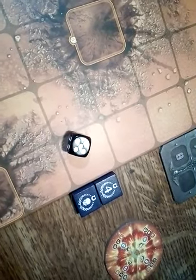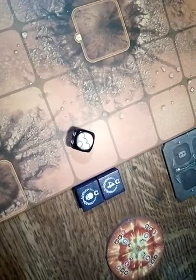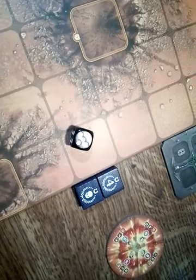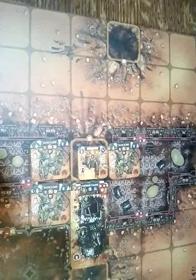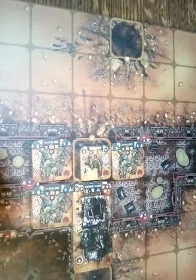Next up are the Orc reinforcements, and this time their roll is high enough for the Gretchen mob and Battle Wagon to arrive on the battlefield. The Battle Wagon advances 6 squares and disembarks the Runtard and Gretchen mobs.